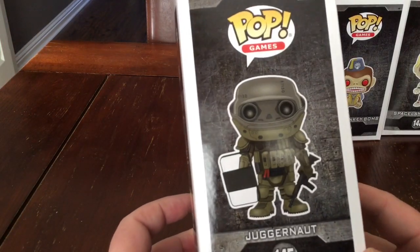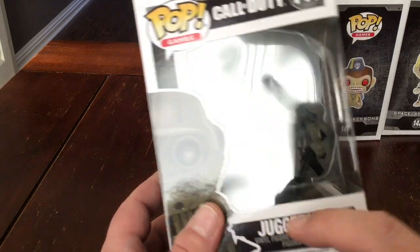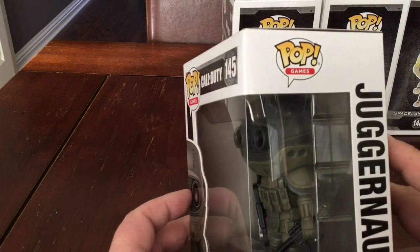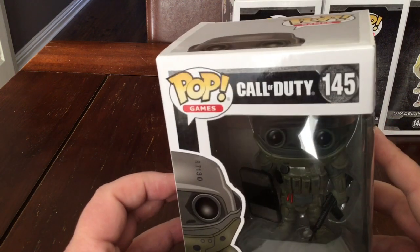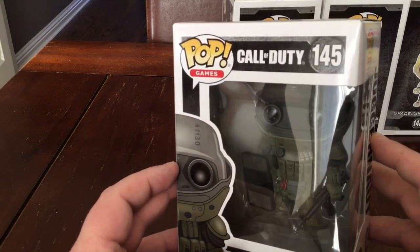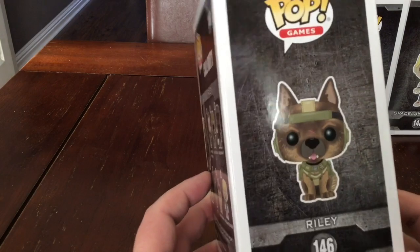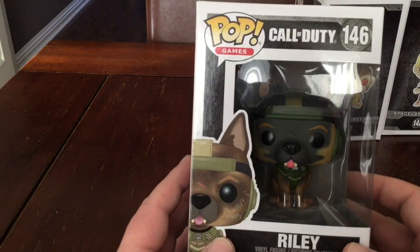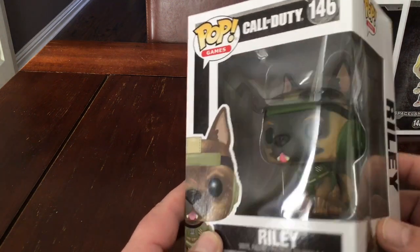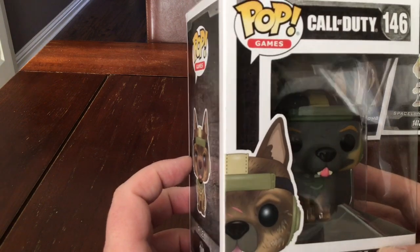Number 145 is the Juggernaut. He's got his riot shield over in one hand, his gun in the other hand. He's got his riot mask on, his armor. Quite dull colours — that's the way the Juggernaut is. This was for Ghosts if I remember right, but I'm not entirely sure. Next we've got Riley Dog, number 146. Hey Riley — sticking his tongue out. He's got 0130 in his ear; I don't know what that means. Quite nicely detailed. That's Riley Dog.